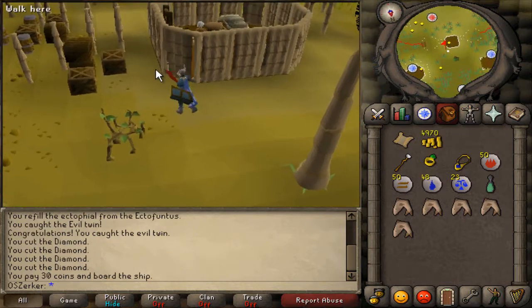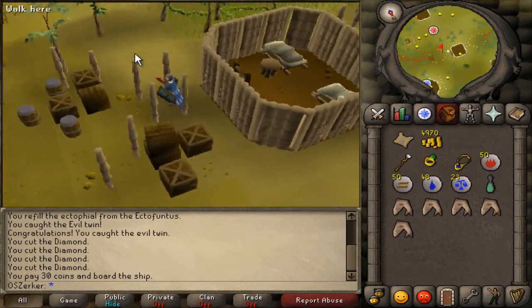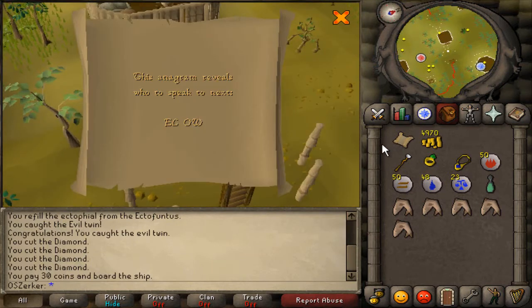We have arrived at the Tai Bwo Wannai village. From what I can remember, I believe it was this crate that we searched — and yes, it was! The clue inside is an anagram.